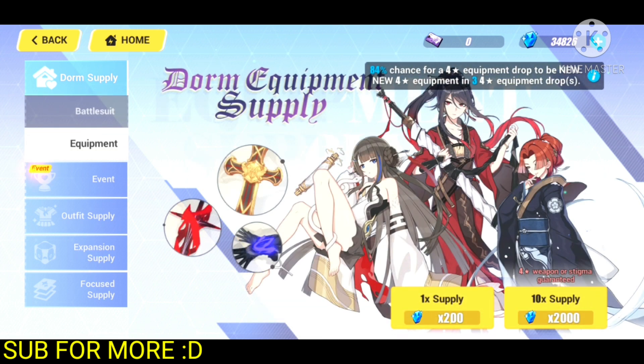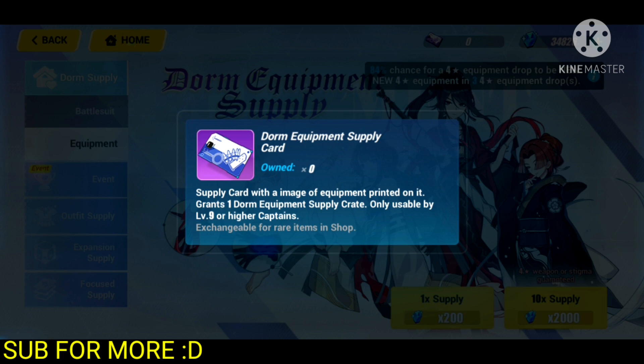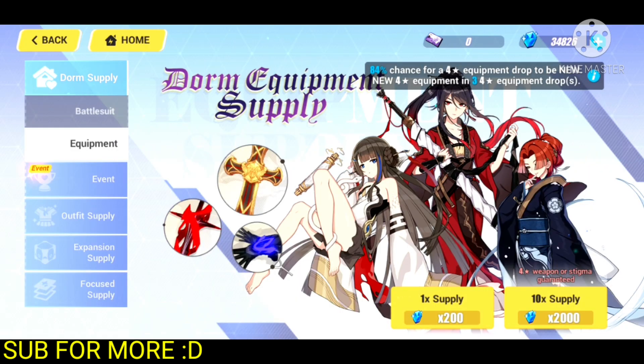The second one is the equipment banner, and unfortunately this one is not free-to-play. Although it has tickets, those tickets are not free-to-play tickets — you can't buy them from any event and you can't acquire them in any other way other than buying them. So that's why they aren't free-to-play tickets and you should skip this banner.